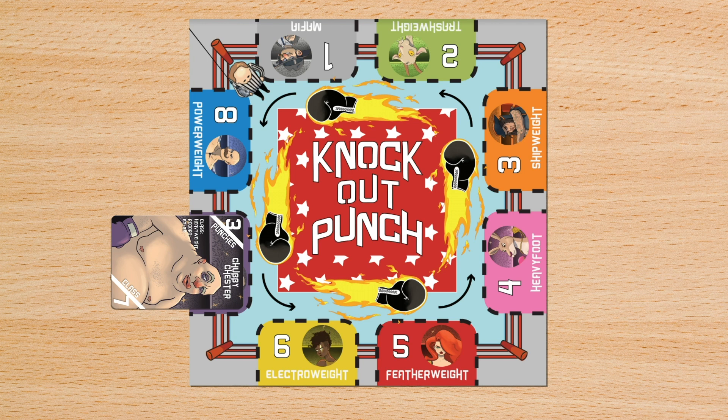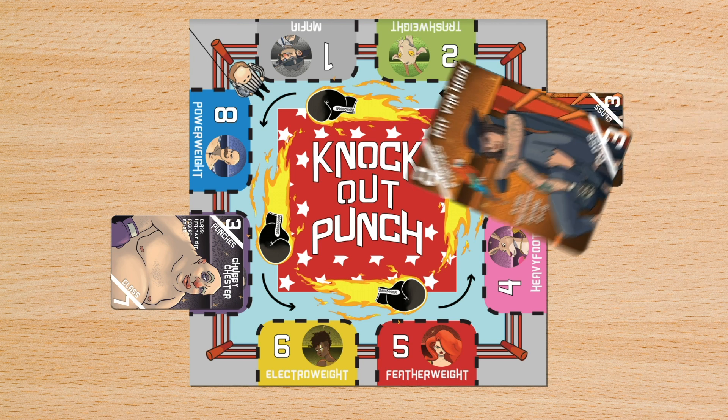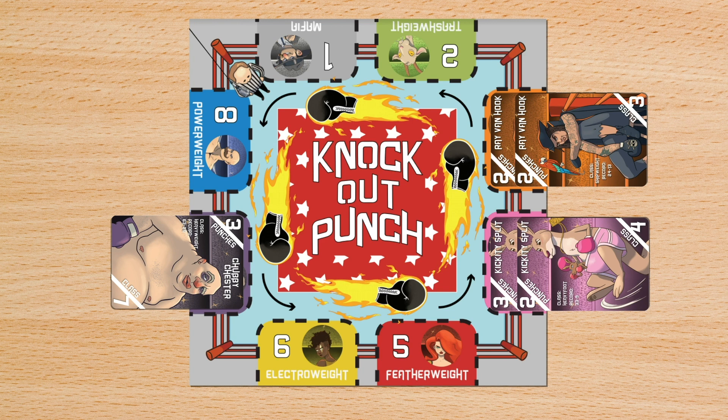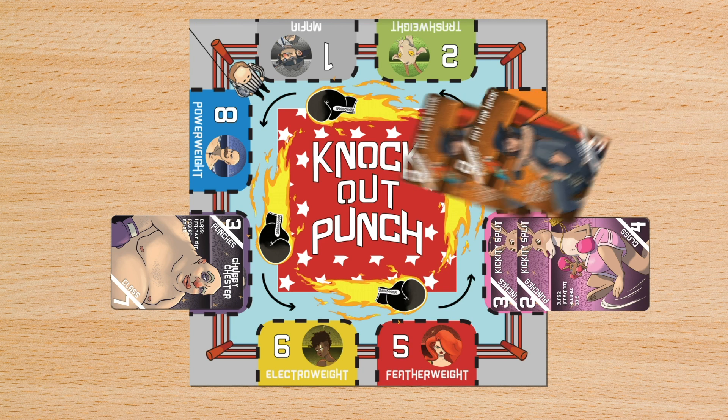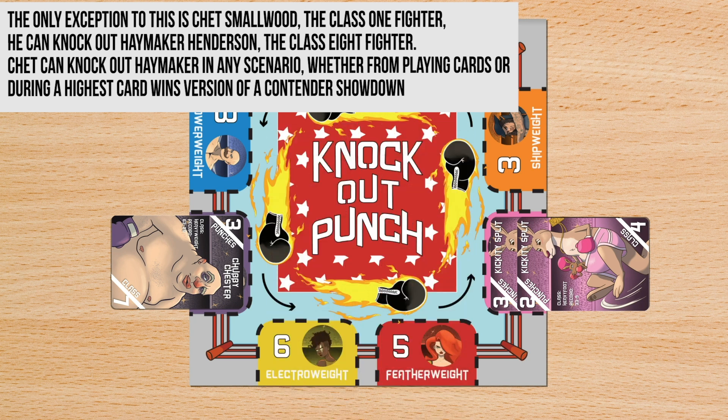When playing fighters, a player may play any number of fighter cards of the same class. Each card has two important numbers: the number of punches and the class number. When four or more punches have been played into the same pile, the player who played the last card knocks out the fighter in the next class number down, and collects those cards.